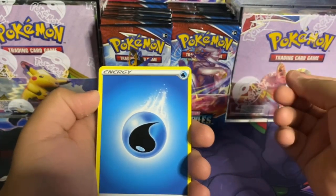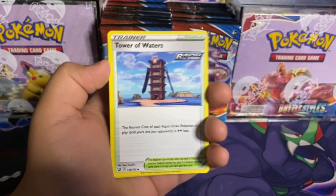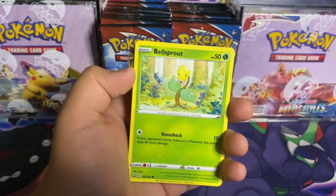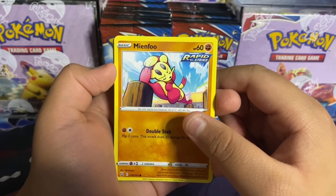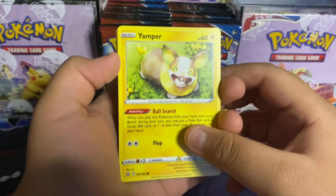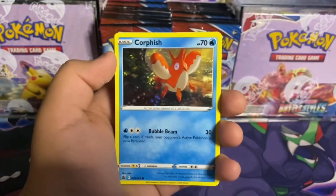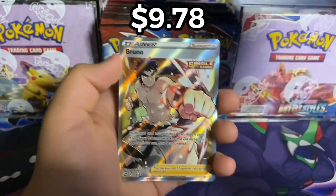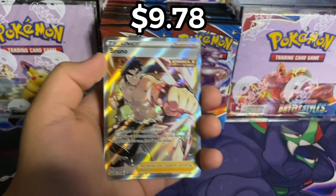Here's the code. Pack one: water energy, escape rope, Tower of Waters rapid strike, Luxio rapid strike, Bellsprout, Renfrew rapid strike, Yamper — I like this one so much — Glameow, Corsola. Ooh, single strike Houndour! And a Bruno single strike full art trainer! First pack magic, let's go!